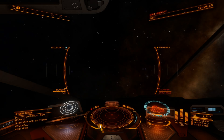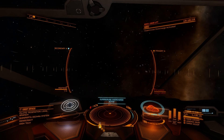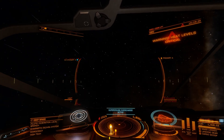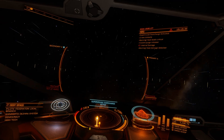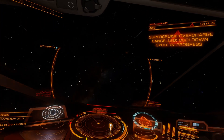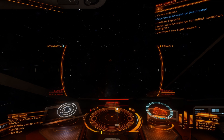Greetings commanders and welcome — testing the target frameshift drive, three, two, one, here we go. Your ship goes fantastically fast, eighty percent more speed in supercruise, but your heat is going through the roof. On the right you can see the fuel consumption — it consumes a whole lot of fuel, but if you do it in burst jumps you can get pretty far.